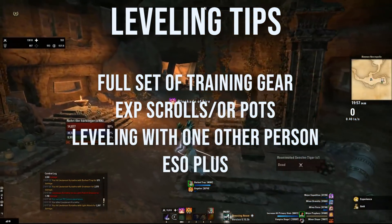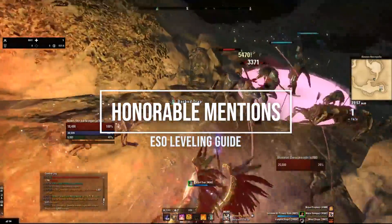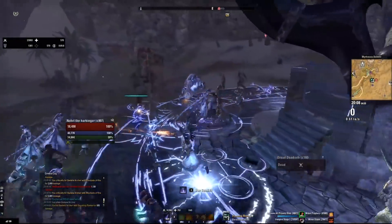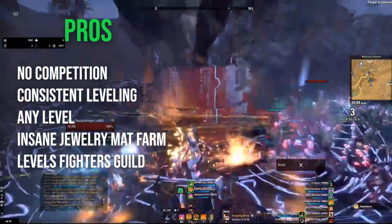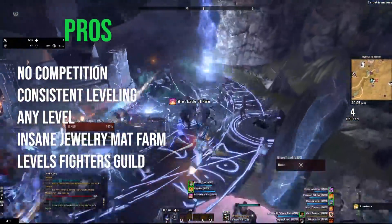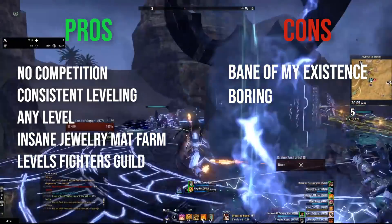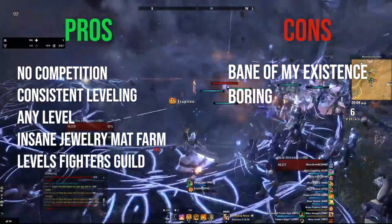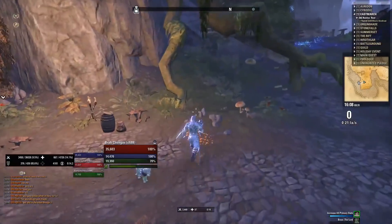The first honorable mention is dolmens — specifically dolmens in the Alik'r Desert. They are seriously the easiest and most consistent leveling technique in ESO whether you like it or not. The pros: you don't have to worry about competition because the more people the better, it's consistent leveling, it levels Fighters Guild, and you get tons of jewelry mats. You can do this at any level — just get to three Alik'r wayshines and join a group in zone chat. The con: dolmens are incredibly boring after a while.